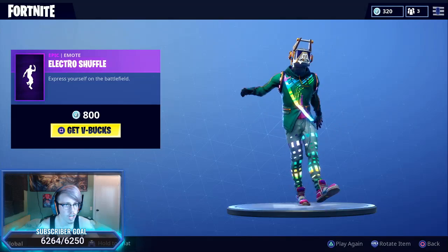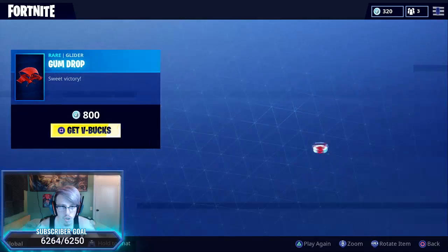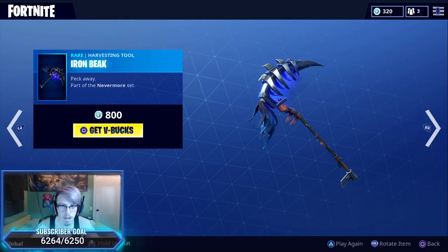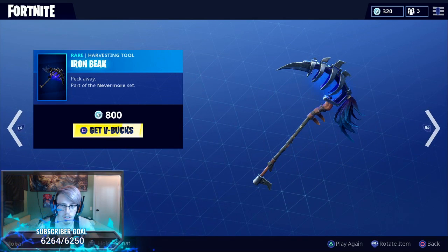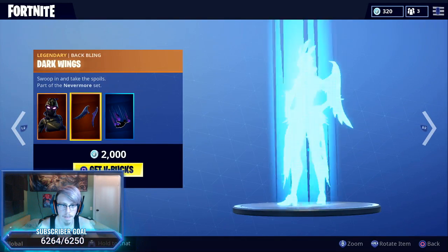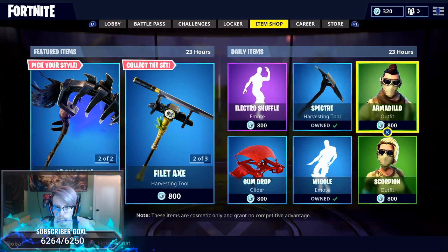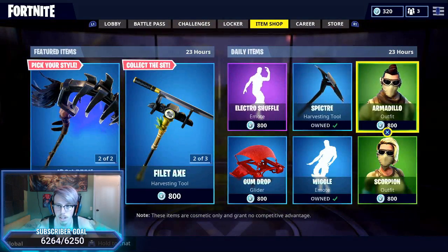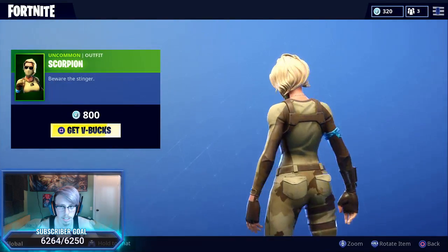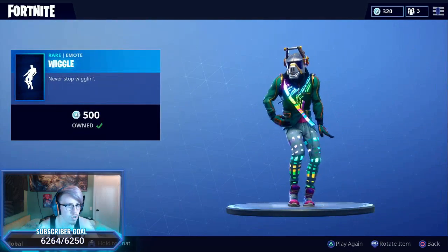Electro Shuffle — I think you guys are going to want to pick that one up. The Gumdrop Glider, which has been one of the OGs, and then the Iron Beak — I really want that one, it's pretty cool. Ravage is also back. Spectry is also back. You've got your Armadillo and Scorpion — cool skins but nothing crazy. Wiggle emote has also returned.